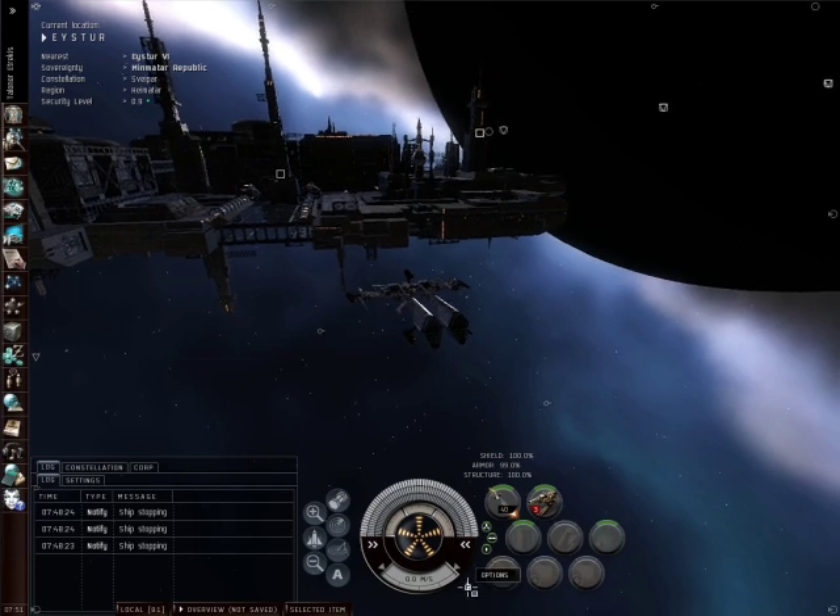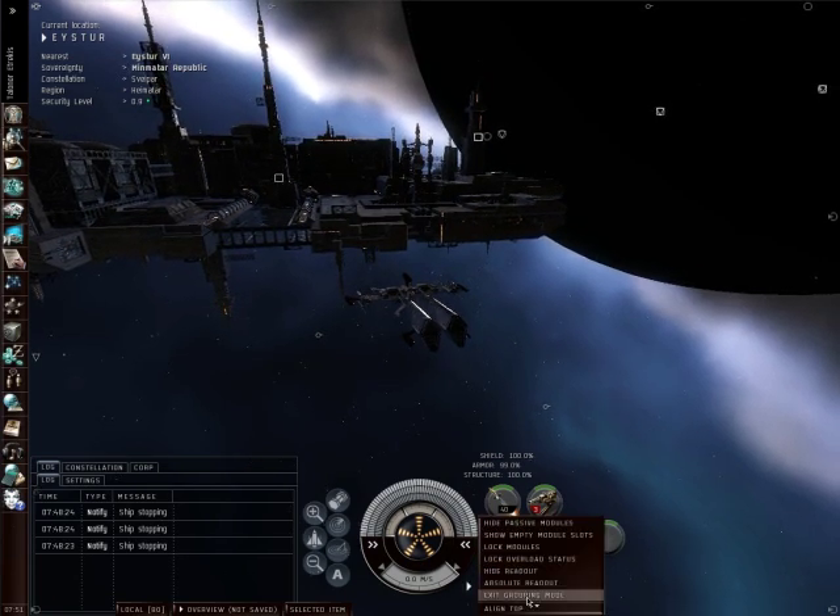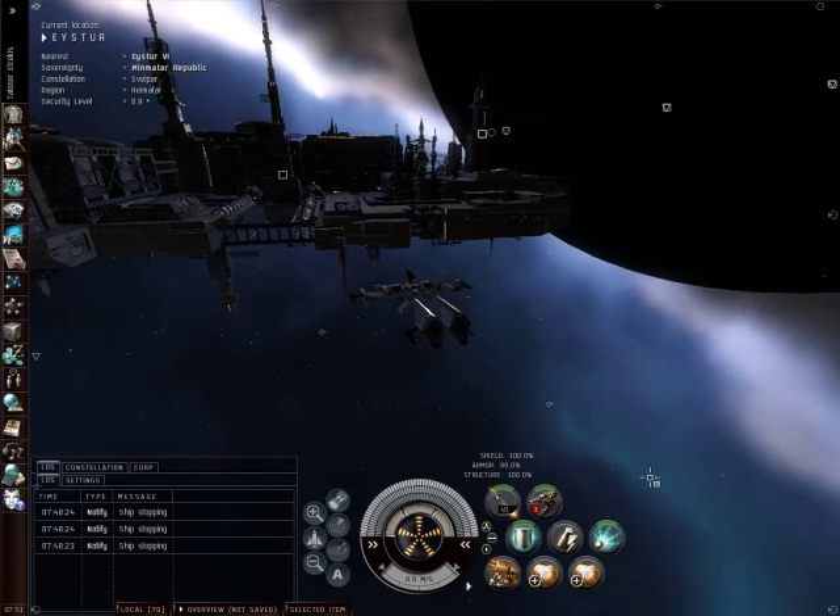Once you are finished, find the options button again, right click, and go to exit grouping mode. Your weapons are now in a group.